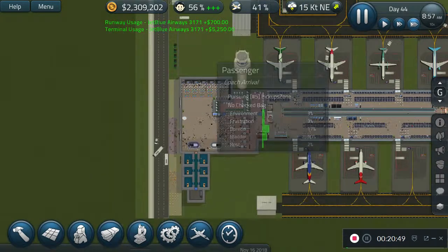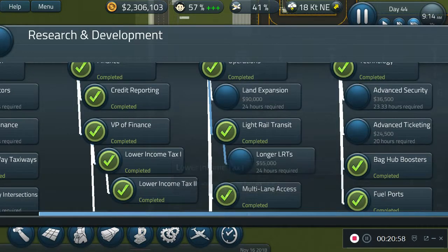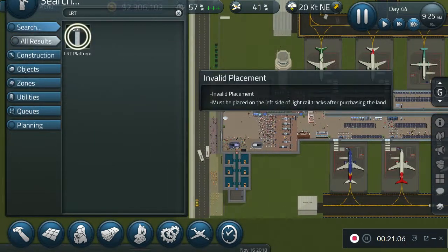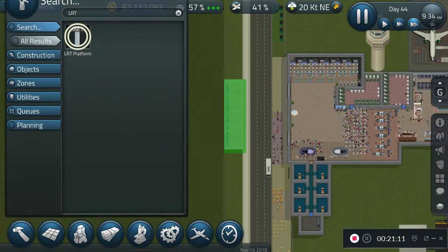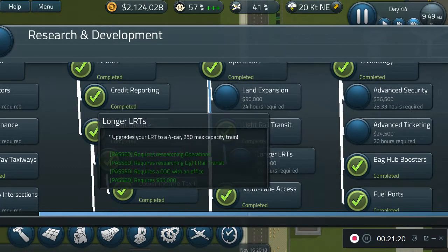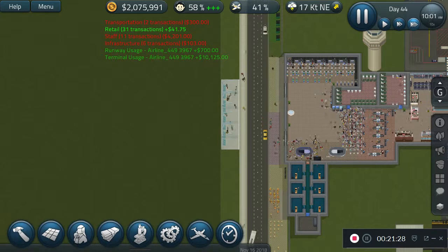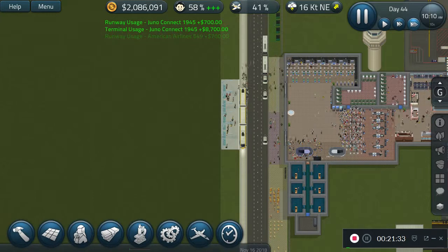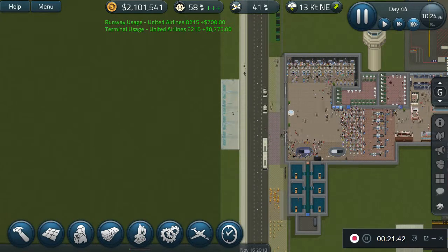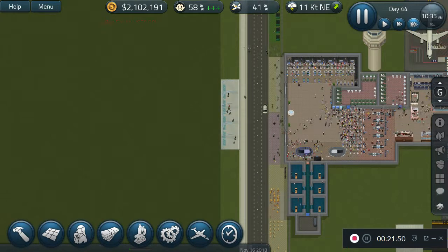I'll save. The research just got finished — I know what that means. Let's see LRT — yes, we can do it! We can place it down. Perfect — LRT is placed down. Now for the longer ones — 55,000 cost, 24 hours required, but that's fine. This will also improve transit in and out of the airport too, so we're good. Next time you see me is when the research for the longer light rail transit trains is done.